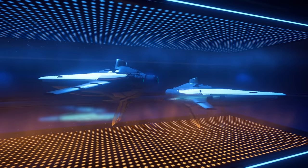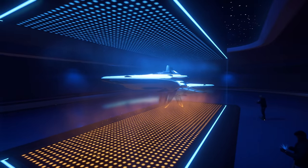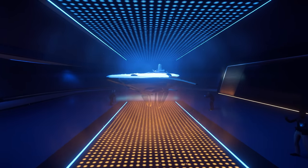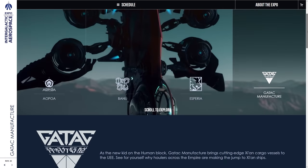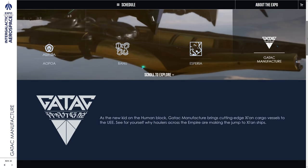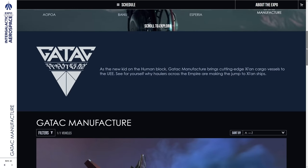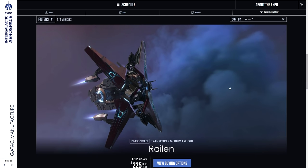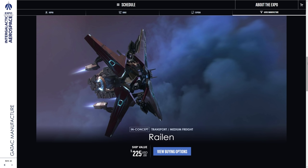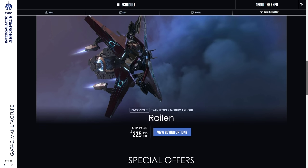It's one of those ships introduced to Star Citizen very early on as a concept and it still has not been built. We'll jump into the website and have a look at actual values and what's available to purchase. I do think this is going to be the big seller today. So what have we got available on the website to purchase today? We've got the manufacturers: Banu, Asperia, Gatak, and Apoa. Apoa and Gatak have got the Ryland — that new medium alien transport ship. It's relatively new, still in concept. Expect it in-game in the not too distant future. $225 for that.